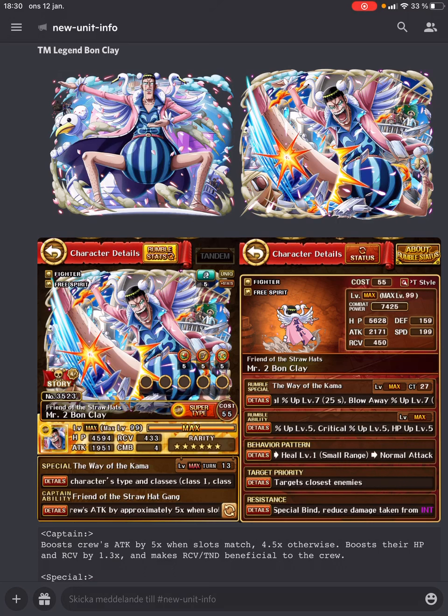The first thing you notice with Bon Clay is that he's a PSY, fighter, and free spirit, at least at the start. He also has some cool limit break abilities like both reduced CD and hunger, two very valuable ones. Pin shielding makes sense with his design, so can't complain about that. He also has a very cool captain, even if it's pretty basic — 5x attack with matching, otherwise 4.5x attack, an HP boost, and more rarely he also boosts recovery.